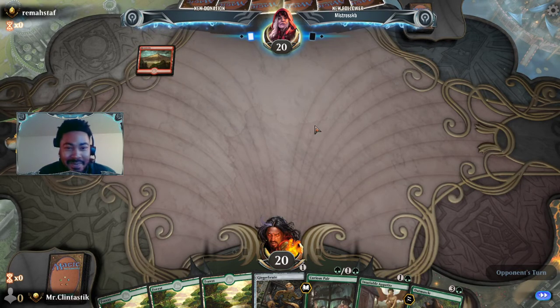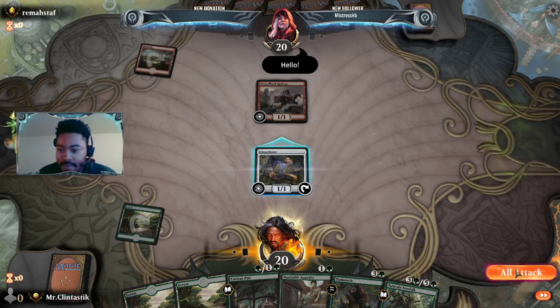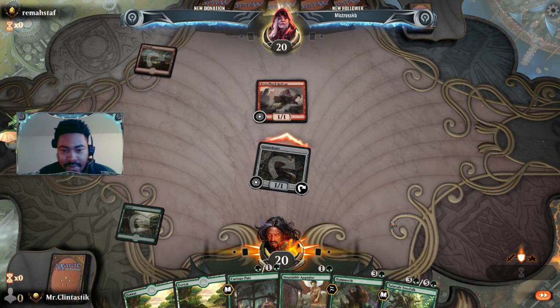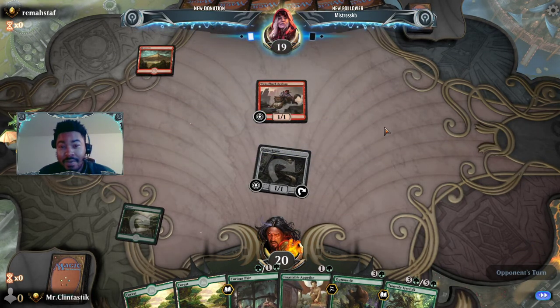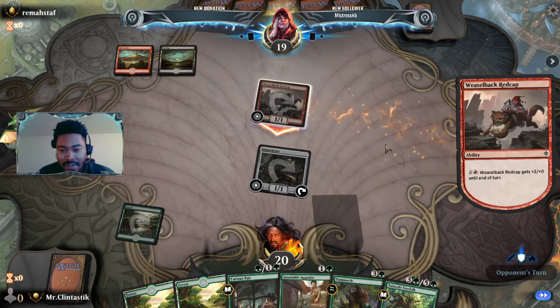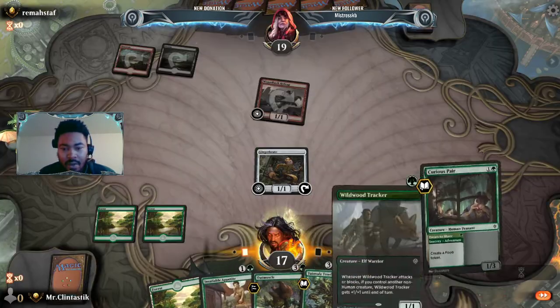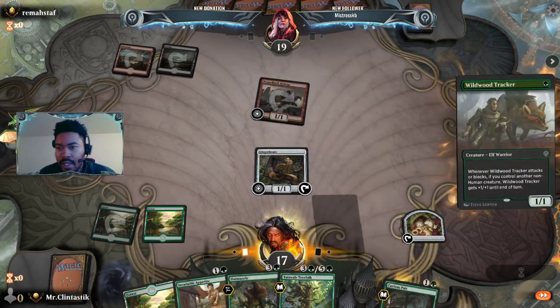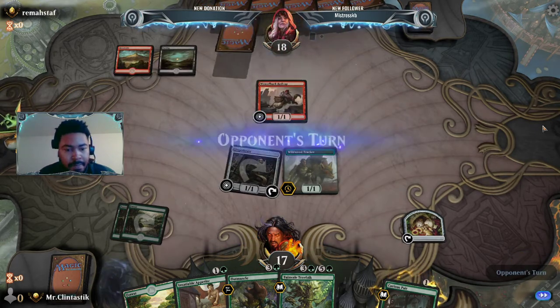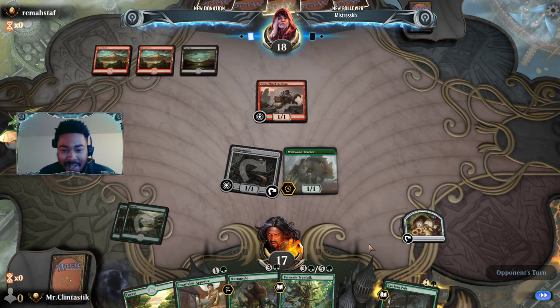Turn one Weasel Redcap — we shall turn one Ginger Brute swings. They know how powerful Ginger Brute is, but Weasel Redcap is pretty powerful as well. Weasel Redcap — now they can swing in for three, which is fine; they kind of lose their turn. So we are going to swing in, create a food token, play out our Tracker. Maybe we block with Tracker, maybe we don't — we don't want to take too much damage from a Weasel Redcap for free.